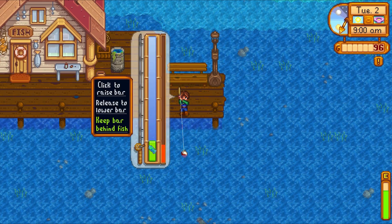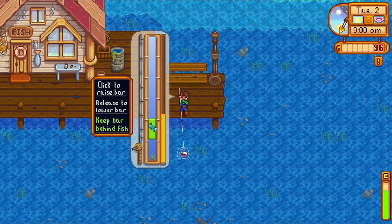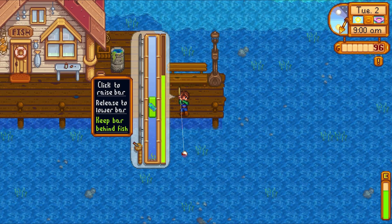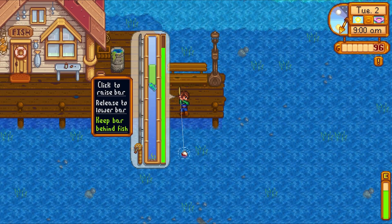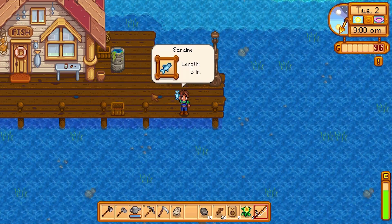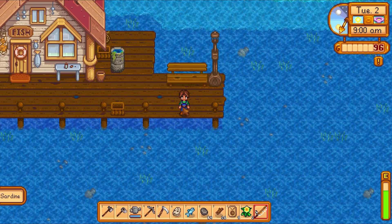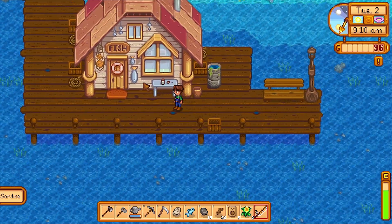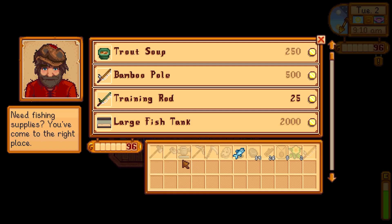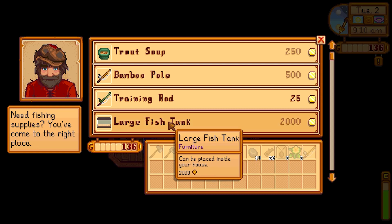There we go — now it's giving me a tutorial on how to fish. Basically, keep the green bar on the fish and it'll bring the bar up. There we go, and there's a sardine! It sounds like Willy will just buy the sardine. Yeah — 40 gold.